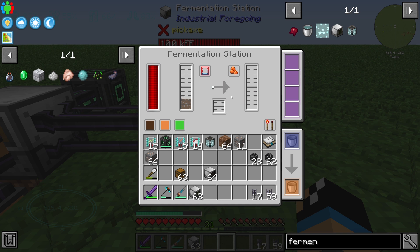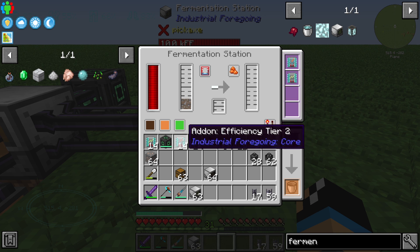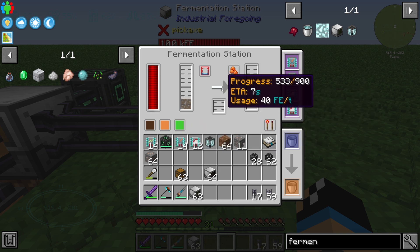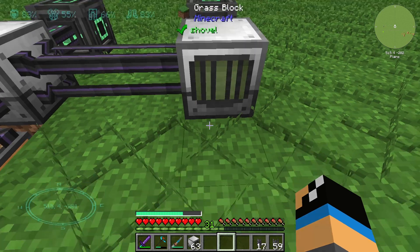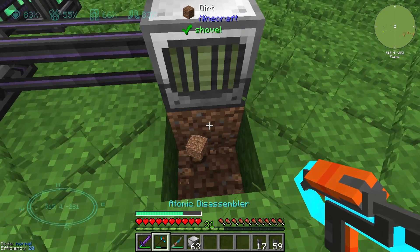We can also increase the processing speed with add-ons — for example a speed add-on — so that we don't need as much time to create our liquid.